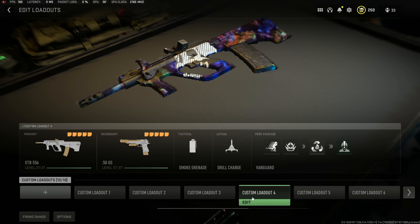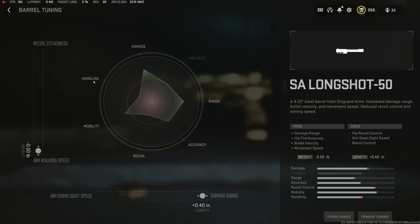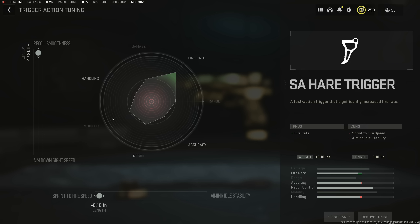This is the setup that I'm running on the weapon, and honestly it's just really fun to be able to run the Deagles again, because these things are usually pretty bad in other games. But with the current buff they just got, these are actually pretty damn good. I think if you're going to run Akimbo pistols, this is the setup that you want to run, and overall I just had a lot of fun making this video.